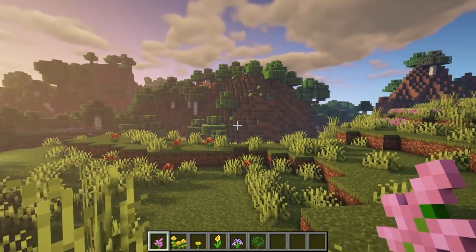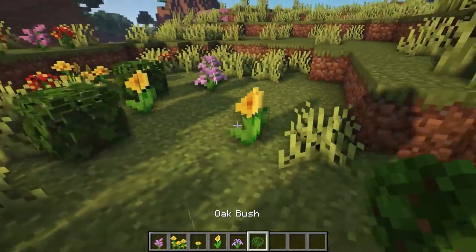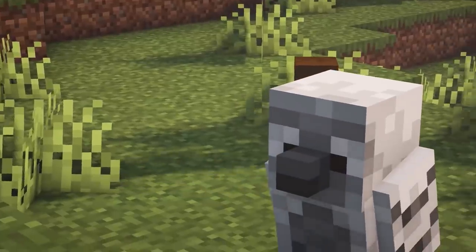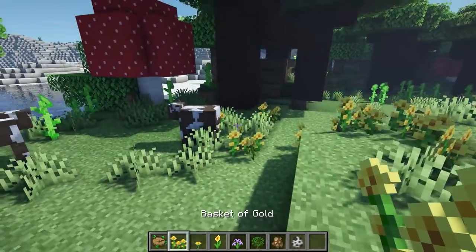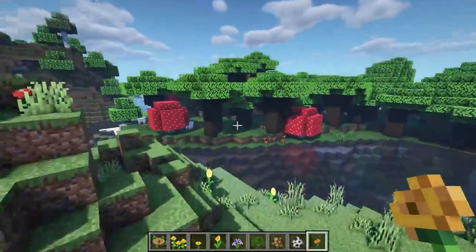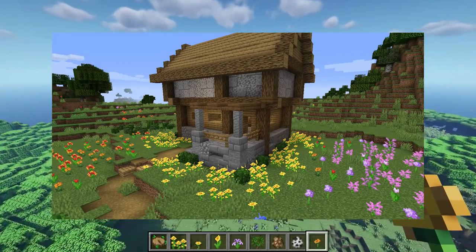This next mod is called Lush Biomes. Now this adds some new features to the game such as these cute little flowers which go so well with vanilla Minecraft, and these little oak bushes. It adds some little forest owls which are adorable. Flower plains biomes have had a little overhaul, and it adds basket of golds and different types of sunflowers, and Californian poppies — they just make it look so cute.